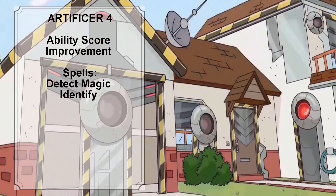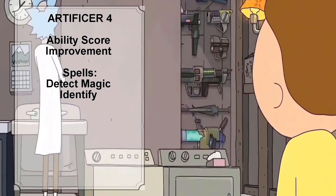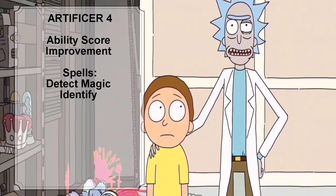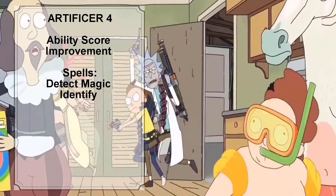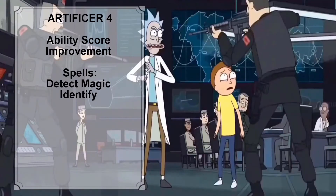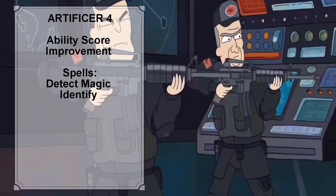At Artificer level 4, we can give Rick an ability score improvement. We are going to put both ability points into Intelligence, bringing Rick's Intelligence score to 18 and increasing his Intelligence modifier to plus 4. The total number of spells Rick can prepare is also increased to 6, and we will give him the level 1 spells Detect Magic and Identify as his additional prepared spells.